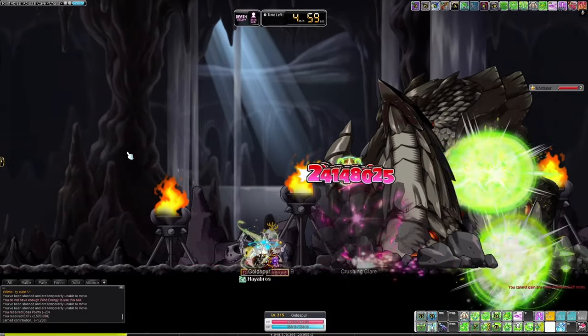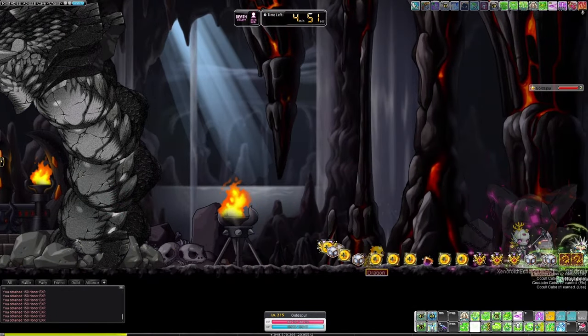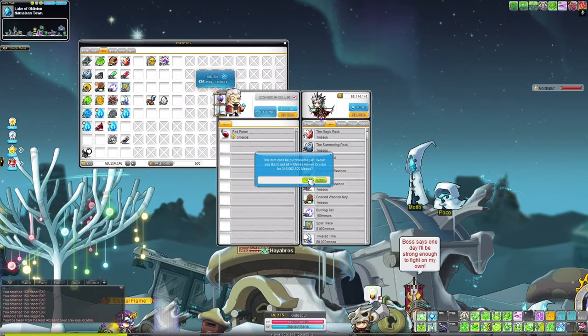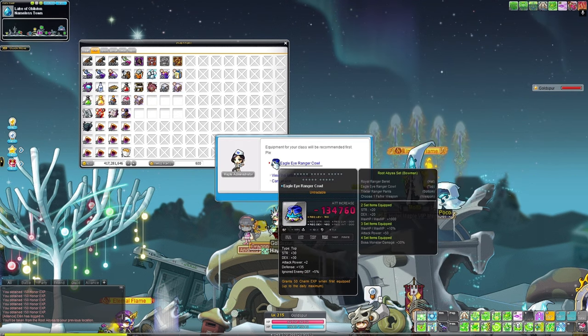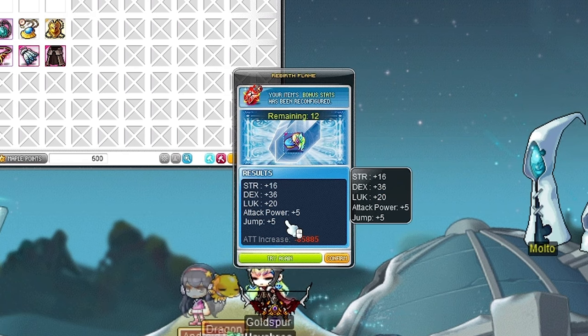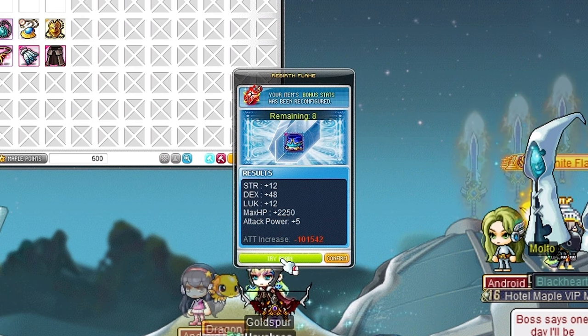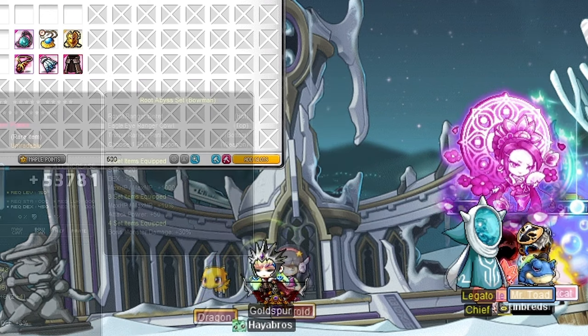And with that being said, we were able to defeat Chaos Vellum, which means we've officially defeated all of the Chaos Root Abyss bosses. We have just achieved a very important milestone in our journey to defeating Lotus and Damien. We were able to make about 350 million mesos after selling the boss crystals. Opening up the pieces that we've gotten from the boss drops, we're able to now have our full Chaos Root Abyss set, except for the weapon. Chaos Vellum needs to be defeated at least twice in order to collect enough pieces to unlock the weapon, so we'll defeat Chaos Root Abyss again next week to complete the full set.